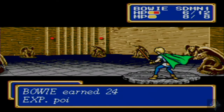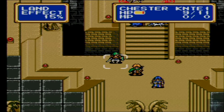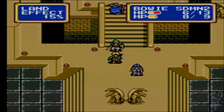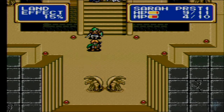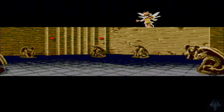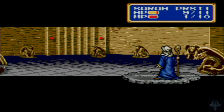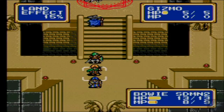Attack. Yep, Bowie gets level 2. I won't get to level 2 with anyone else because these guys are just not giving nearly enough XP. We're going to bait that last gizmo, so we'll take this opportunity to heal Bowie again, get some more XP for Sarah — 13 XP, not bad.